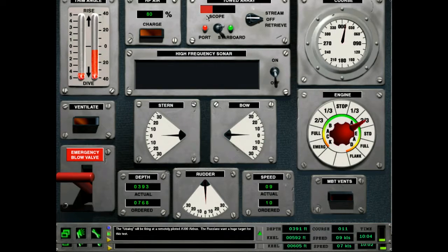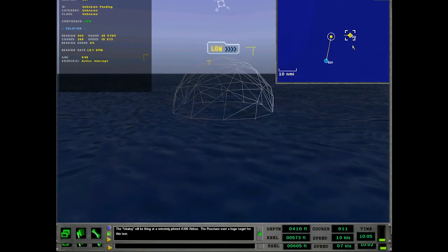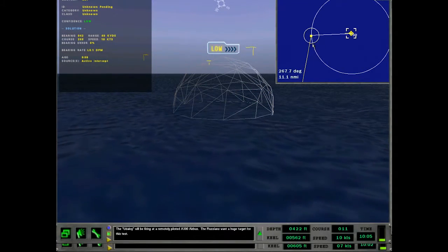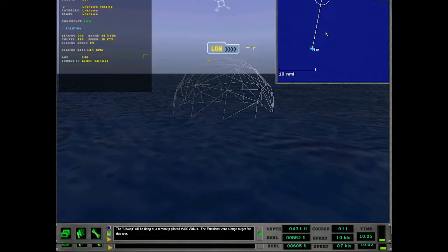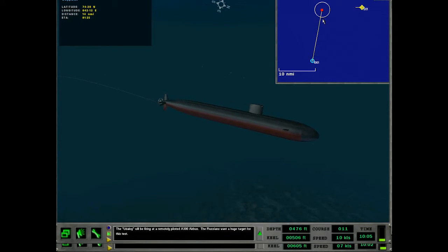We've got the TB-24 out — whichever is the more sensitive one. 10 knots, we'll be there in an hour. That kind of makes sense, but we're going to have to move in quicker than that to get up there. This is probably not the Udaloy — probably something else. Let's see what 12 knots will get us in terms of ETA.